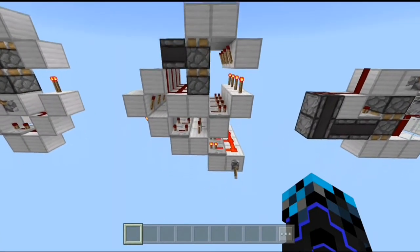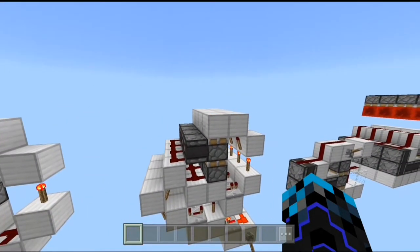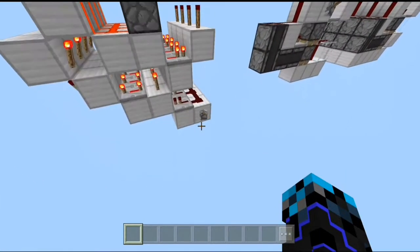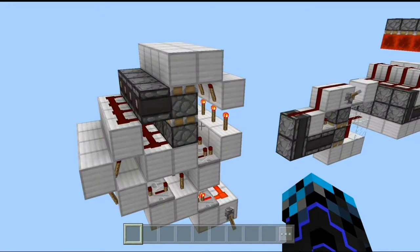The eighth design on our list is this stackable and flush-with-the-floor double piston extender. This is the full extension and this is the full retraction. To make it, just pause the video and copy whatever you see on the screen.